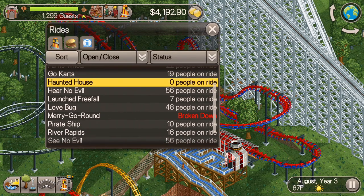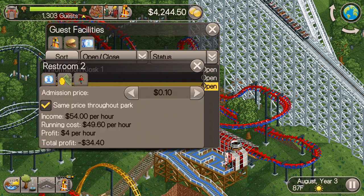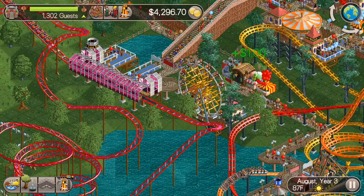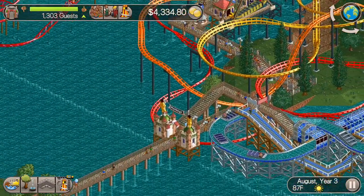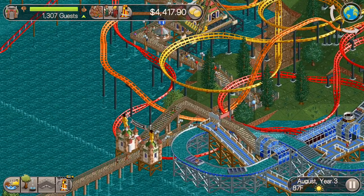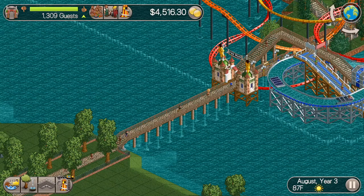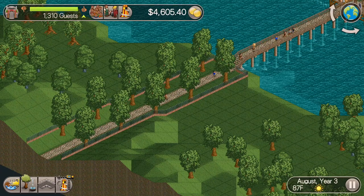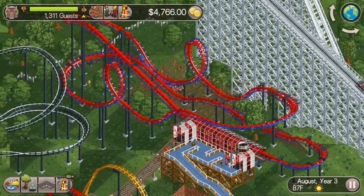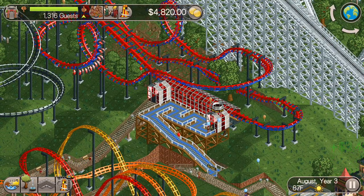We're now approaching 1,300 guests, so we're going to try and make sure we achieve this goal. I'm going to make the restrooms free — being a little bit too nice to them there, but I'm going to change the restrooms to free now. 10 cents per restroom isn't going to affect their money too much, but every little bit helps. You can see I'm already gaining guests and losing them at a much different rate and ratio than before the episode started, because before — even though I had all the marketing campaigns going — I was just losing guests constantly; they were just running out of money. Hopefully lowering the roller coaster prices alleviates that. Alright guys, that's going to wrap this one up. We should be wrapping this series up in the next episode, so I will see you then.